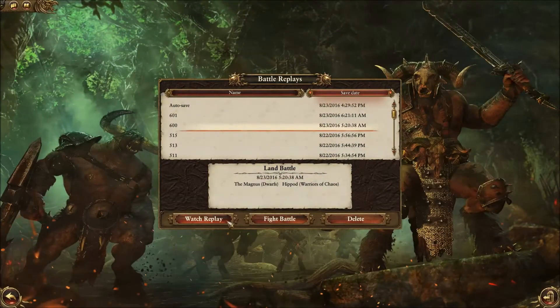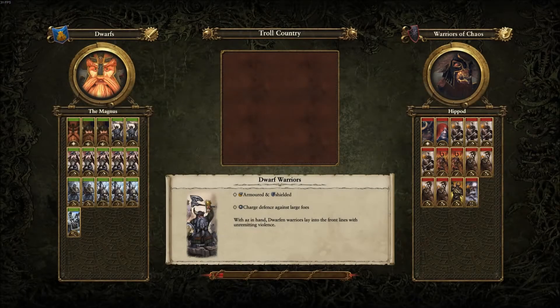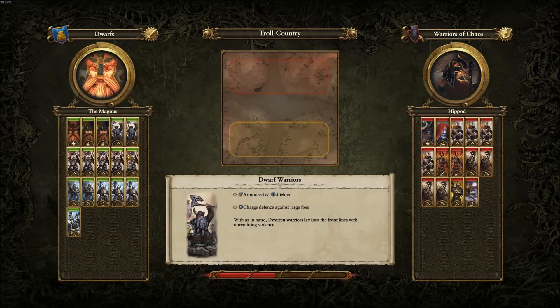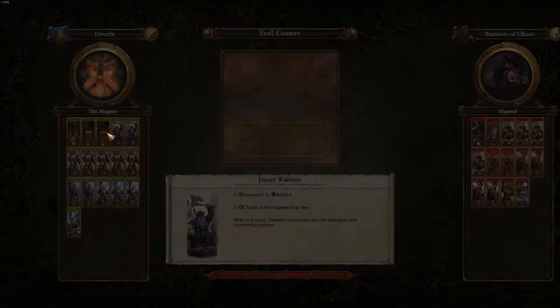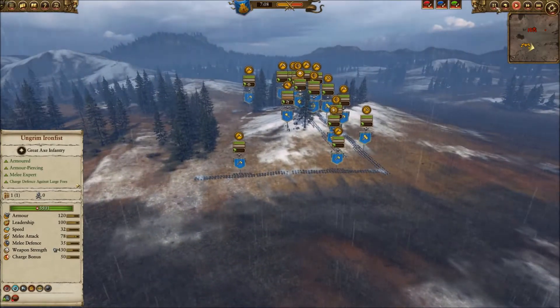Hello again YouTube, it's the Magnus bringing you another Total War Warhammer online ladder battle. This time we'll be playing as the dwarfs against the warriors of chaos. I go with five longbeards, two hammers, three quarrelers, one grudge thrower, two dwarf warriors, two runesmiths, and Ungrim Iron Fist the Slayer King.